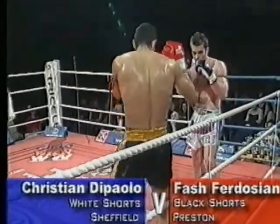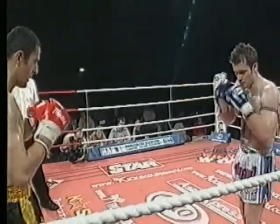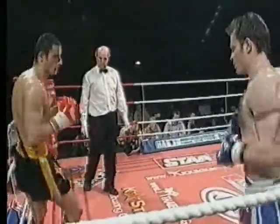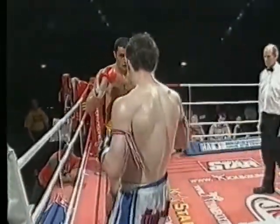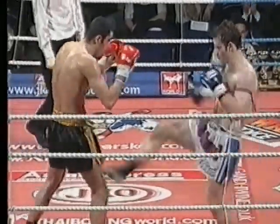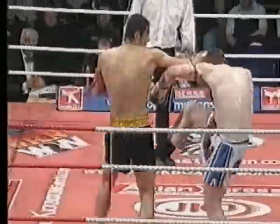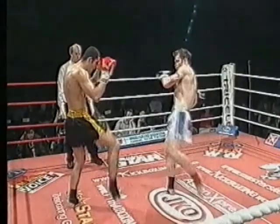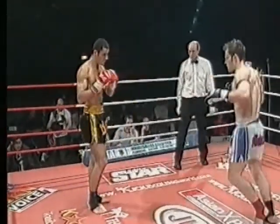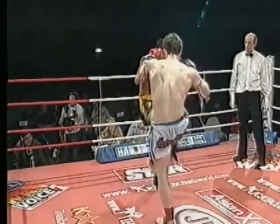Christian De Paulo takes a familiar pattern, stalking forward with good boxing technique. Both men are strong in the legs. Fascia has really fought on the back foot throughout this fight, allowing Christian to bring the fight to him. A good body kick turns Christian round, but he comes straight back with a hand combination. Christian is working that front thigh every opportunity — while he's kicking that leg, Fascia can't use it, and it prevents him using his left leg as Christian can catch him off balance.